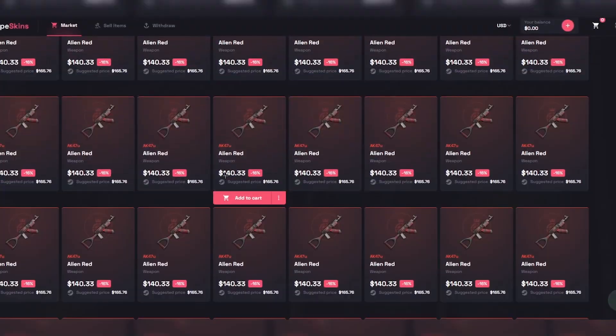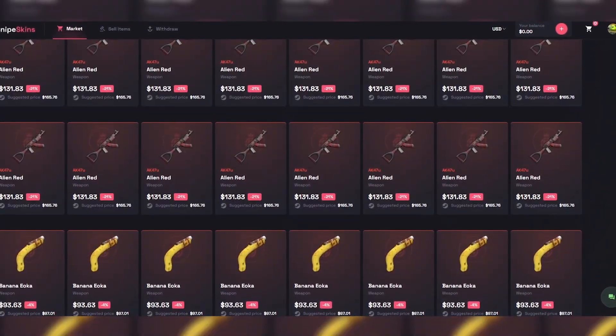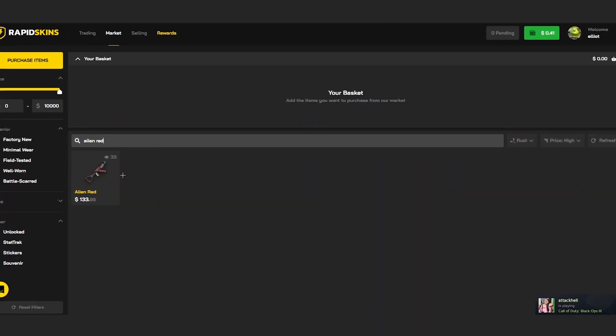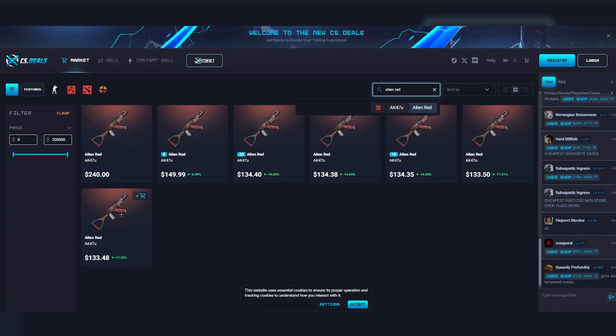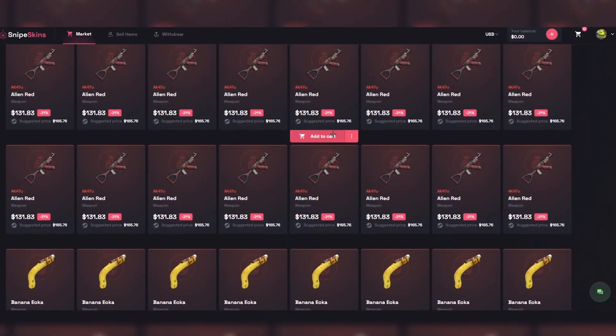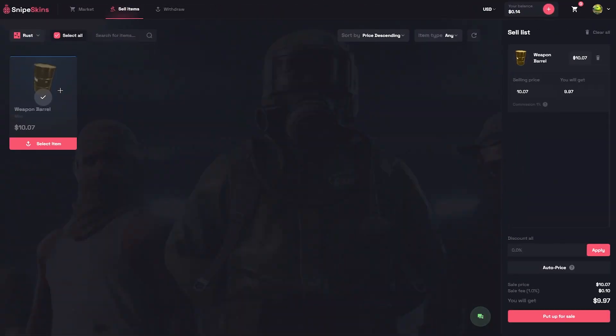I want to compare the prices of some skins. Scrolling down to the cheapest alien right here at $132, let's compare it: Rapid Skins is $134, CS Deals is $134 or $133.50. Snipe Skins is the cheapest on the market with no fees at all.